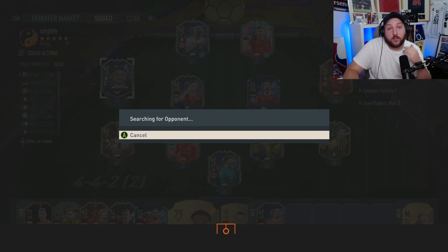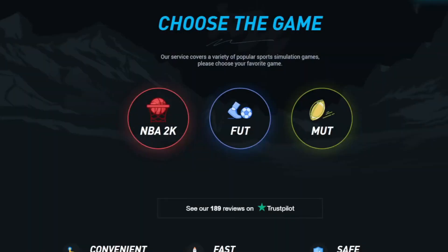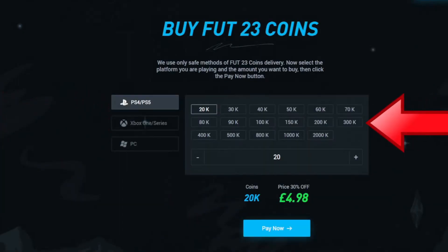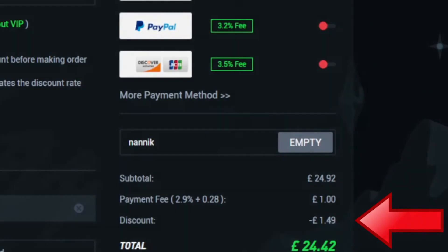But first, a word from today's sponsor. Are you tired of playing sweat teams like this? Make sure you go to alt.nice, select Foot, select Foot 23 coins, choose your console and how many coins you'd like to buy, select your payment method, and don't forget to add code 'nanic' for six percent off on all orders.